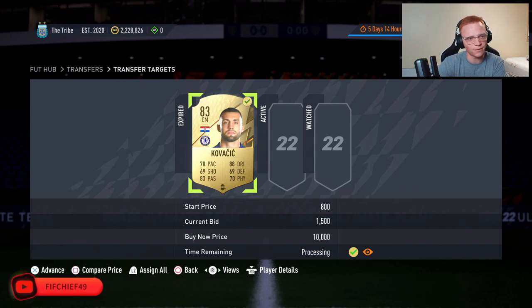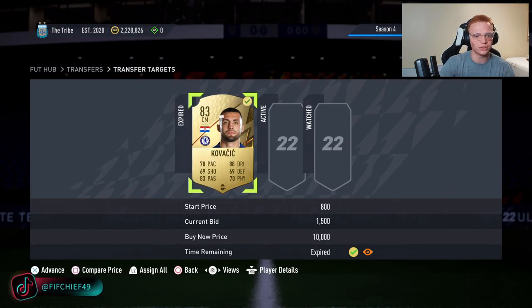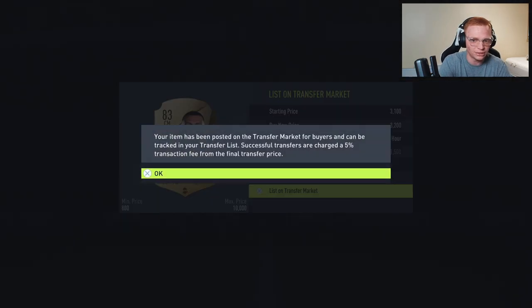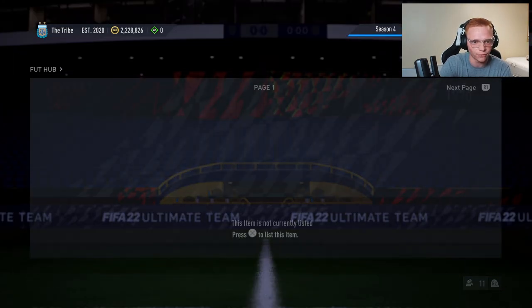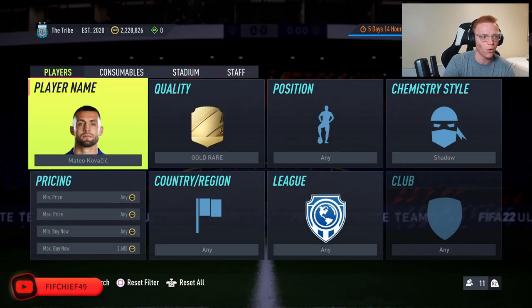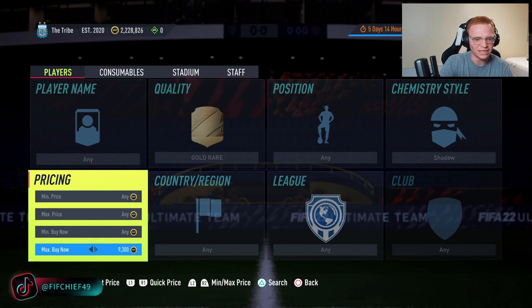With these methods you need to list at heavy undercuts. There were cards for 3,700 to 3,800, one for 3,500 — I'm going to list mine for 3,200, which is still 1,700 coins profit. Keep in mind these cards take a little time to sell, maybe even a couple of listings, because it has to be someone specifically looking for Fredericks or Kovacic with a shadow.